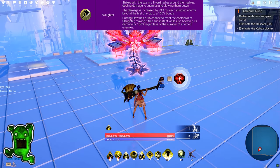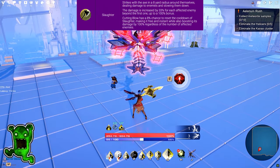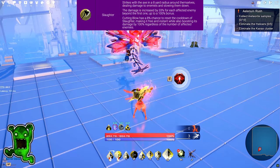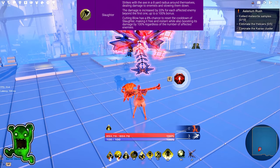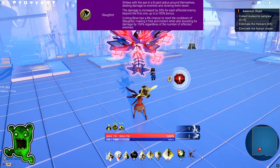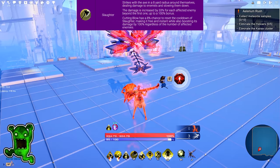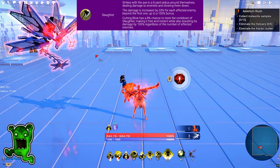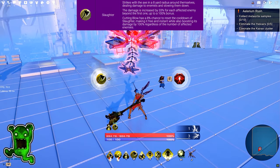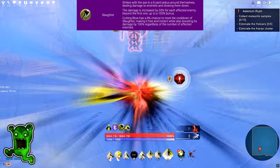Ability Slaughter strikes with an axe in an 8-yard radius around themselves, dealing damage to enemies and slowing them down. The damage is increased by 33% for each affected enemy beyond the first, up to 100% bonus. Cutting Blow has an 8% chance to reset the cooldown of Slaughter, making it free and instant while also boosting its damage by 100%, regardless of the number of affected enemies. One thing not mentioned: when you use that ability, it also removes the cooldown from the Punishment ability, which is the next one.